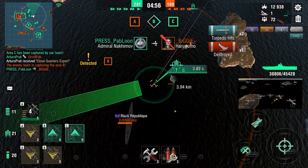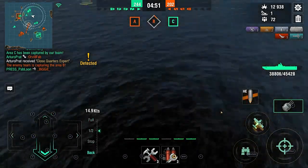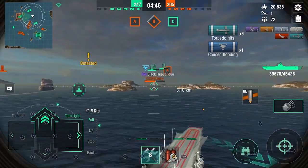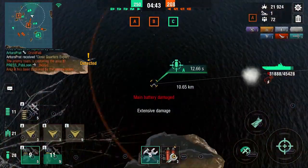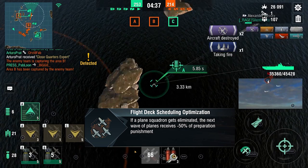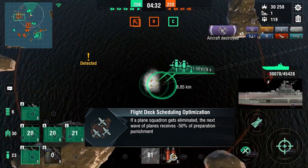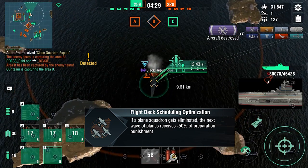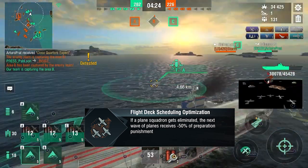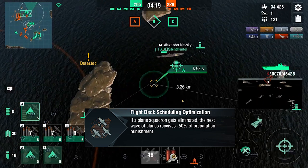The torpedoes are slow, but there's a whole gimmick with this line: if a plane squadron gets eliminated, the next wave of planes receives minus 50% preparation time penalty. So if you're a Worcester and you manage to shoot down every single squadron very fast, the enemy CV actually gets even faster preparation time and can send more planes to you. That is crazy — that's the gimmick with these Soviet CVs.